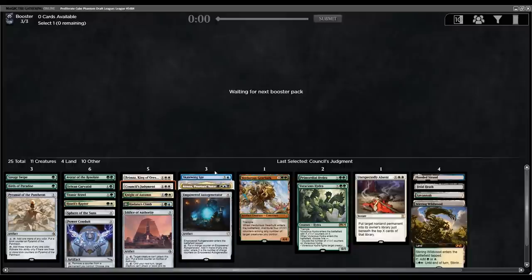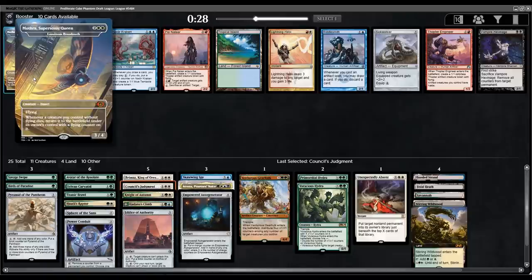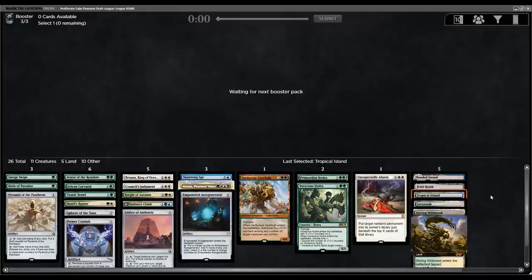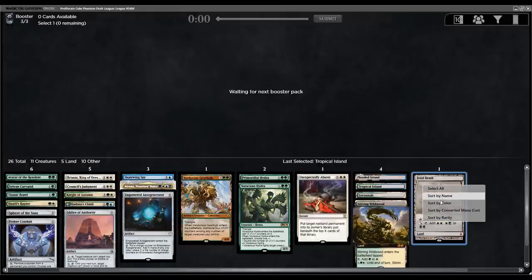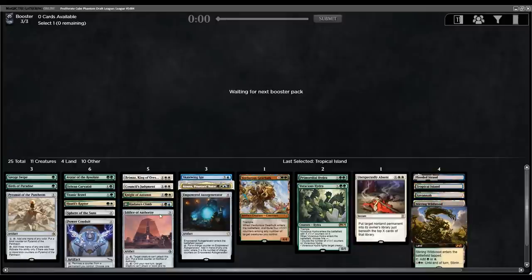The number one card I want to wheel is the Breeding Pool for fixing — or we could get a Tropical Island. There are also some really good hits including Mothra, though it's not as crazy in this deck and doesn't combo with the Spy anyway since the Spy already gives all my creatures flying. Taking the Tropical Island here — now I just have really good fixing. I can probably cut the Fetid Heath; it's by far our worst land, and I don't need a black source in a land.